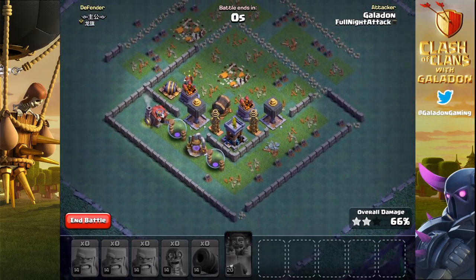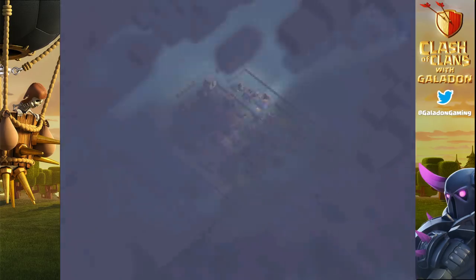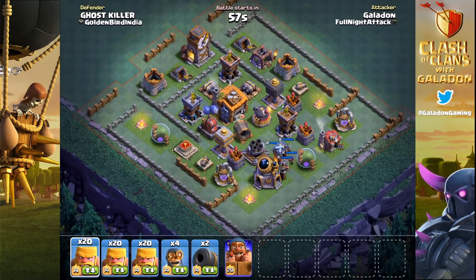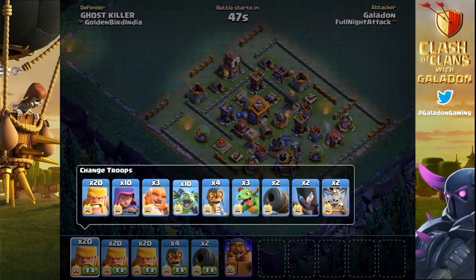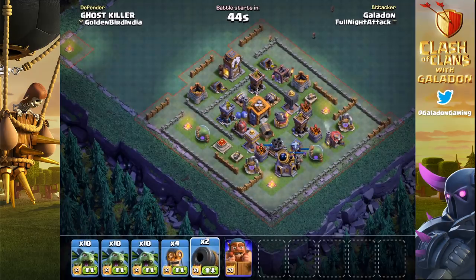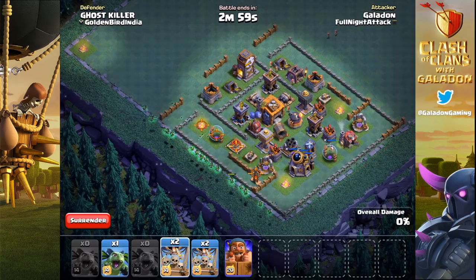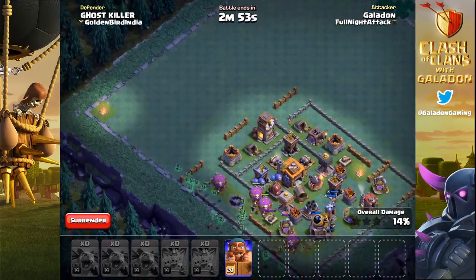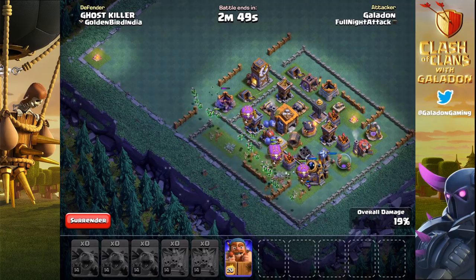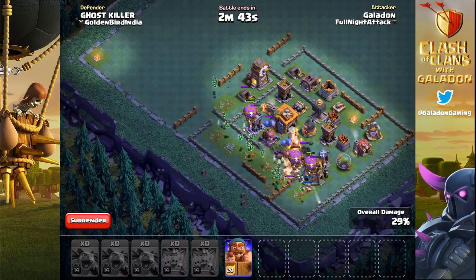So there are times that it makes sense to hold off just for an extra second or two before you use the battle machine's ability. Now we've got a live attack right here, and I'm going to intentionally misuse the battle machine's ability to show you what goes wrong if you use it too early. You'll see a lot of players drop a battle machine way to the outside of a base and use that charge right away. That does work in some cases, but if you are too far away from the structures the battle machine is targeting, you will actually lose those charges. Remember, it's 14 seconds between charges. The camp on the far left-hand side is where we're going to drop our battle machine.